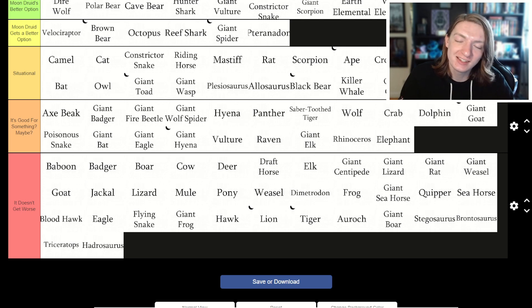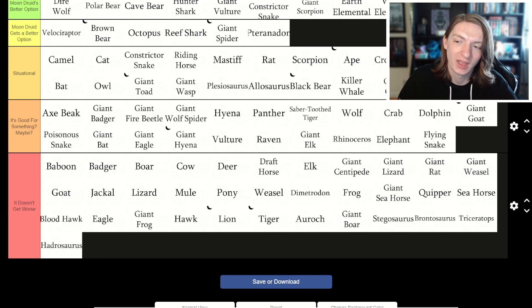And then lastly, for the 'it just does not get worse' category: baboon, badger, boar, cow, deer, draft horse, elk, giant centipede, giant lizard, giant rat, giant weasel, goat, jackal, lizard, mule, pony, weasel, dimetrodon, frog, giant seahorse, quipper, regular seahorse, bloodhawk, eagle, flying snake, giant frog, hawk, lion, tiger, auroch, giant boar, stegosaurus, brontosaurus, triceratops, and hadrosaurus. Yeah, that's about right.